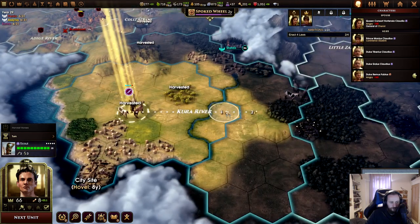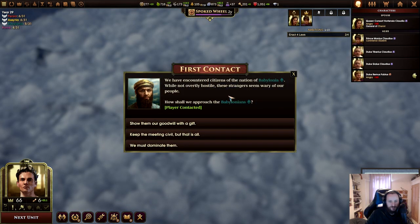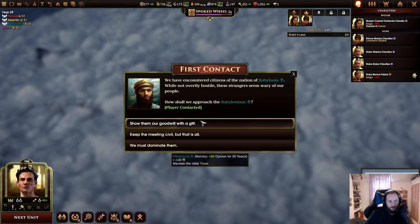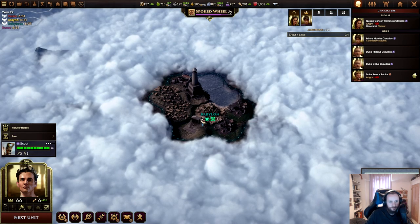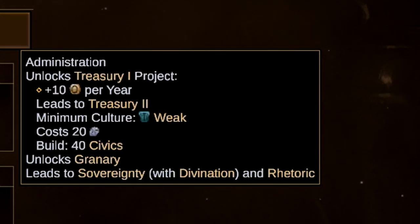Just like with Civ VI and other strategy games, who you pick determines what unique units you get access to as well as your general playstyle. However it's a bit more in-depth with Old World — it also determines what technologies you start with as well as what your cities will be geared towards with the family system.